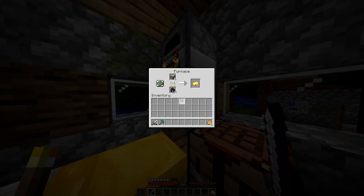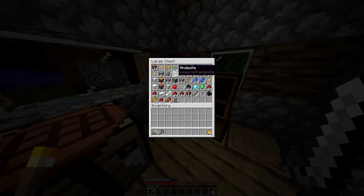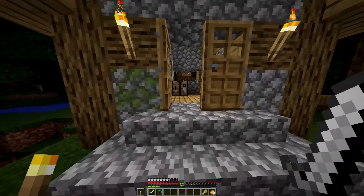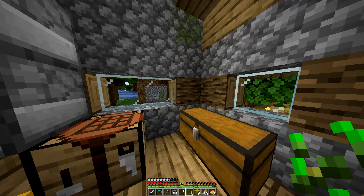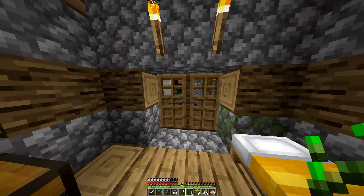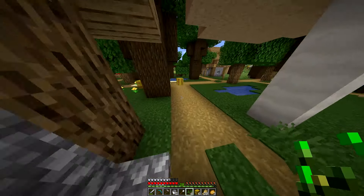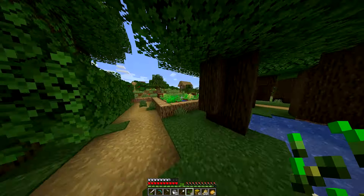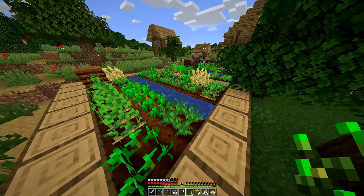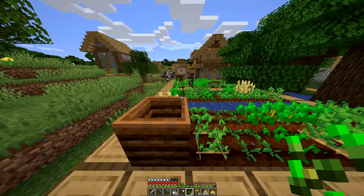We definitely need to get some food going, so I think that's what I'm going to work on for the rest of this episode. Let's get some wheat — it's nighttime, let's sleep. I got like two more cows in there and made them have a baby too. But what we need to work on right now is a farm, because all we have is what the villager has, and it's pretty sad.